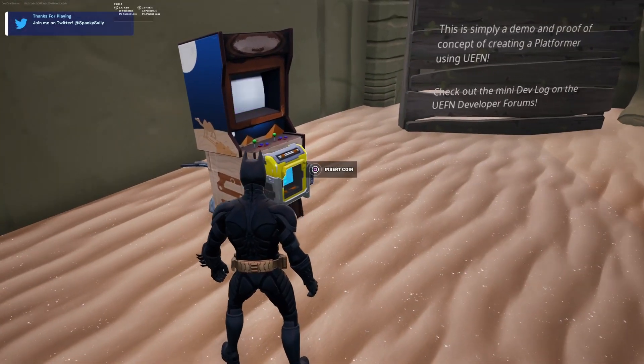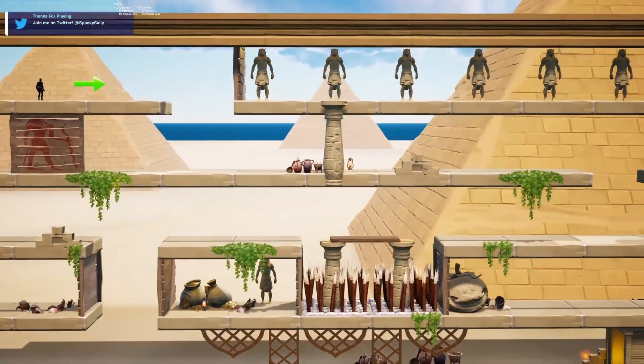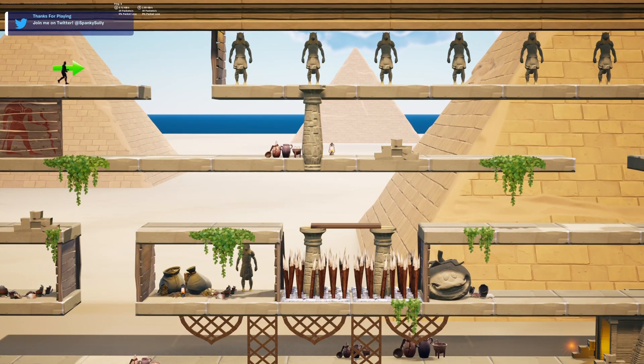All right, so let's go to this arcade machine. Insert coin. Wow, look at that — it's actually sick. We are playing Fortnite in 2D. This is actually sick and amazing.